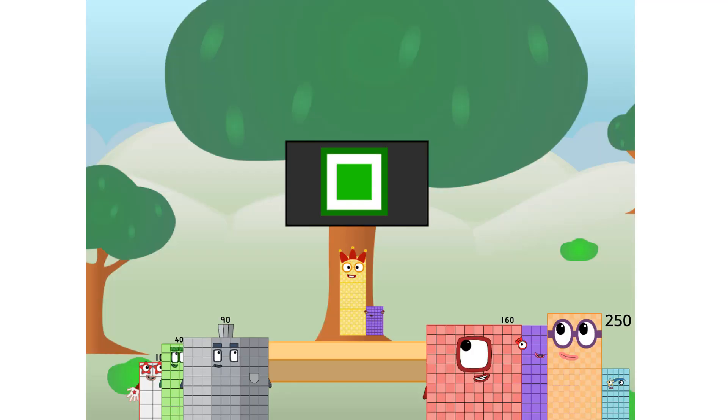Fellow oblongs, ever since one of us fell from the sky, we have been bold explorers, discovering new lands, seeking out new friends, dealing with round things. Uck, round things. Well, I say it's time to tackle the ultimate round thing — the moon. Let's solve the puzzle of how to put a square on the moon without using rockets. Square power only. Why? Because it's fun to try.